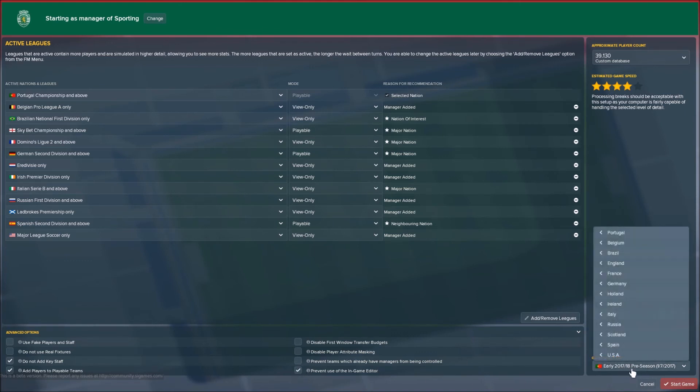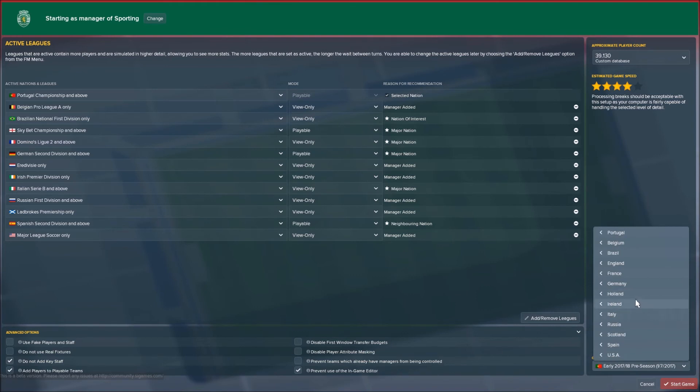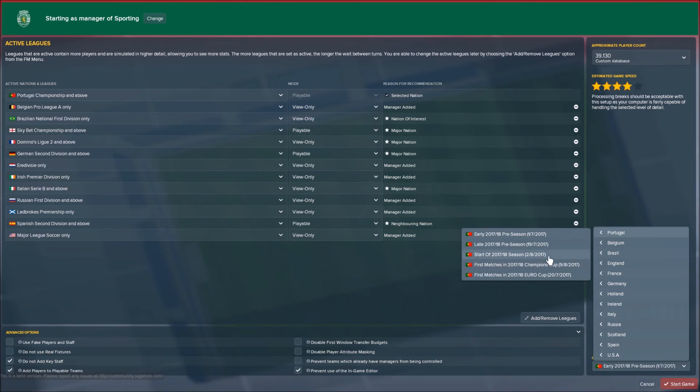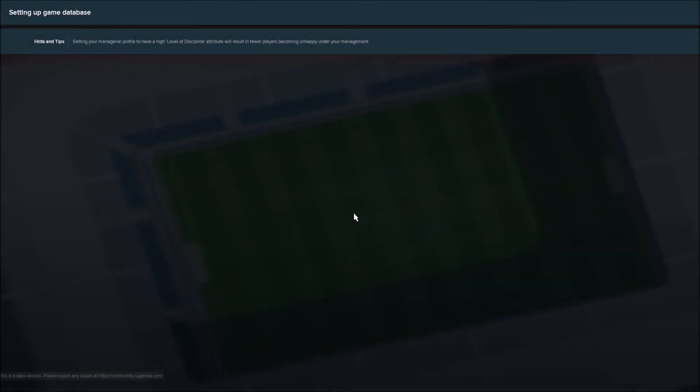In the right-hand corner you can choose when you want to start your save. I'm managing in Portugal and want to be there as early as possible, so I'll go with the earliest option — early 2017-18 preseason, which is already selected, so that's absolutely fine. If you want to skip ahead to the start of the season or something that's totally fine too. So let's quickly start the game — it's going to load; this takes a minute so I'll see you there.